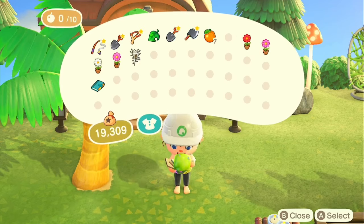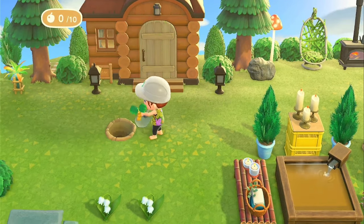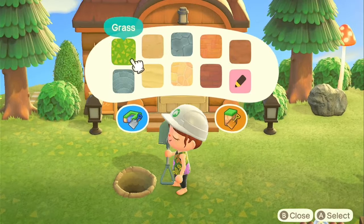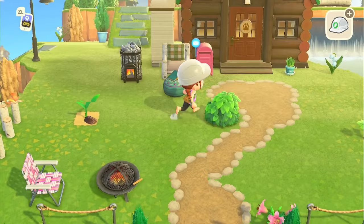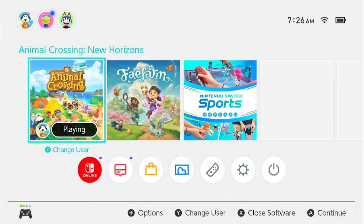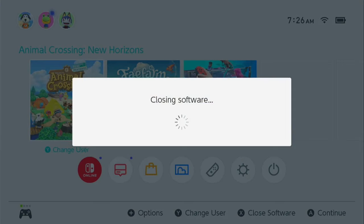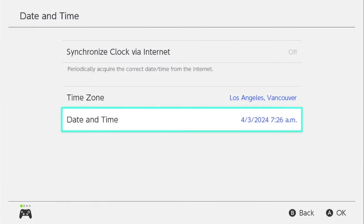I'm going to eat this and dig that back up so I don't forget it and leave it in front of Eric's house. Now we're going to time travel to the next day — it's very easy to do. Log off, go to your Switch controls, down to System, down to Date and Time, and go ahead by one day. You do have to close the game out otherwise it doesn't work. Go forward just one day, then reset and start the next day to see how the trees have grown.